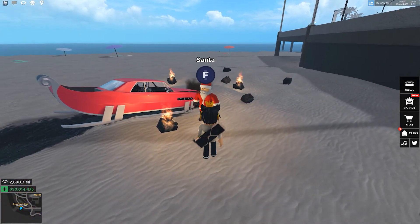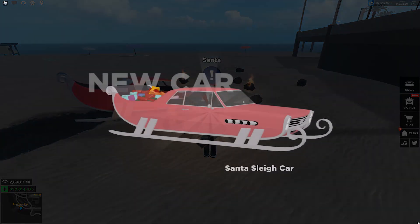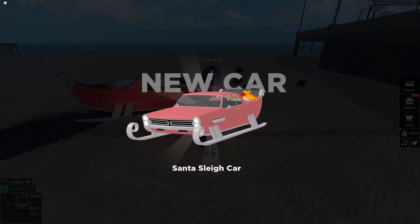Today we're going to be reviewing one of the latest cars added to Driving Simulator Christmas Update 2021, called the Slay. To get the Slay, you'll have to finish the task that Santa gives you next to spawn, and after you finish, you'll receive the Slay.